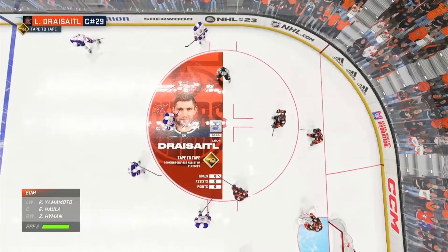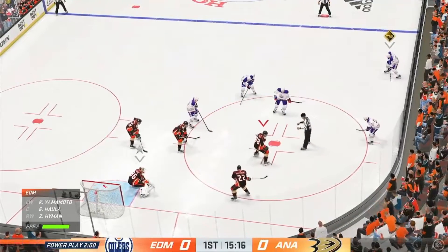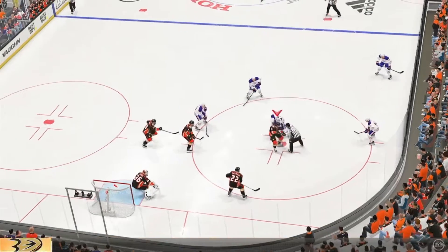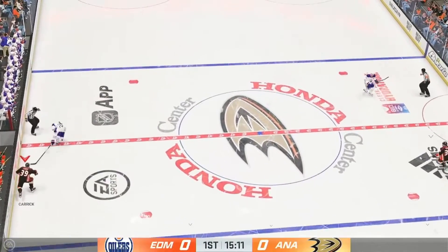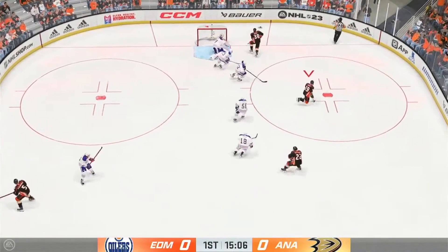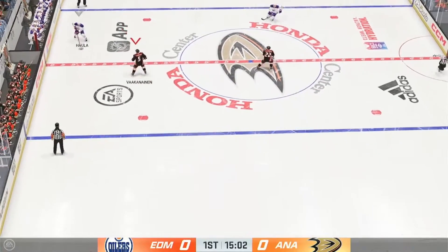Draisaitl's out there on this power play, and you know he'll be looking to use his zone ability to help the team score. Let's see how things play out. The Ducks win the draw and try to make a diagonal pass to Carrick. It's a two-on-one rush. That one puck comes up short as he just gets enough of that one.